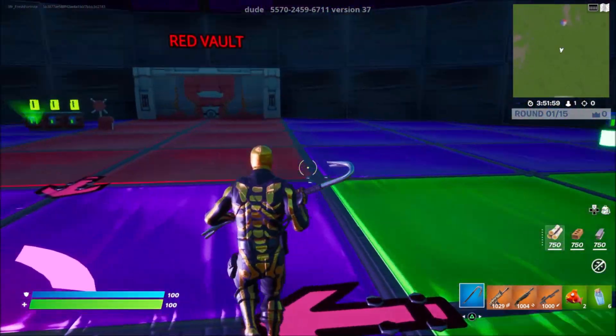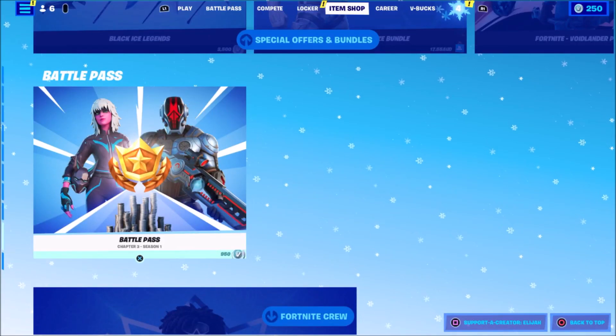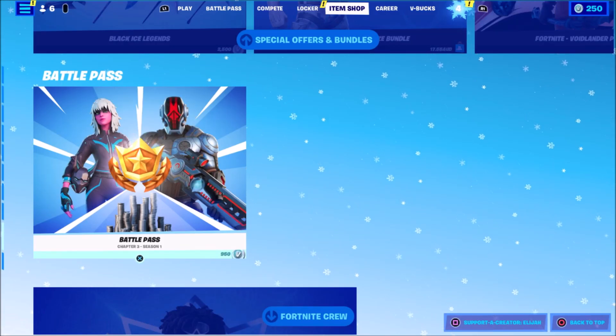Now, I want you guys just to come straight over to where you guys can see the red vault. I'm going to be giving away battle bars to one of my lucky subscribers. So make sure you guys go ahead and use my support creator code in the item shop, which is Elijah, no capitals, no spaces. Go ahead and accept that, and then make sure you guys are subscribed and comment your epic down below.